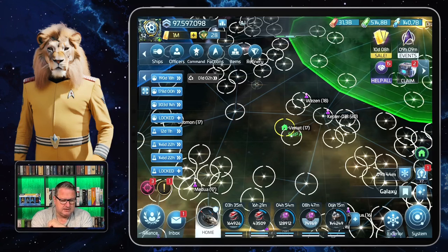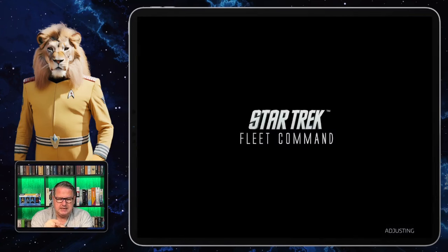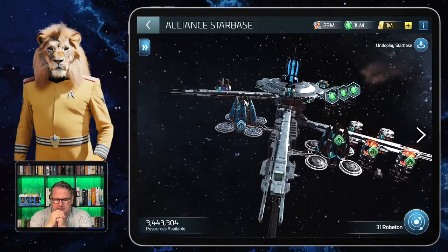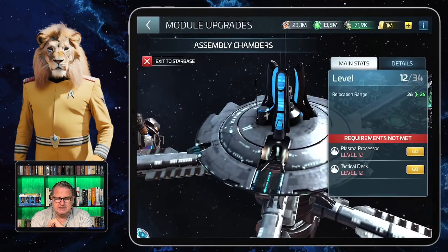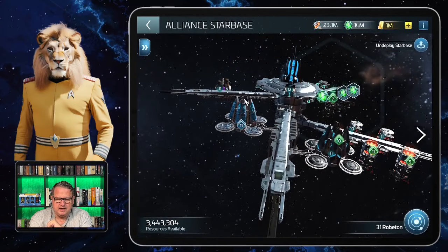Let's have a look at the starbase. First, we have to go to Alliance and there you find the starbase. You have a lot to upgrade here because to get the bonuses — which I'll show you later — you need to do upgrades on the different things here. It starts with the assembly chambers.